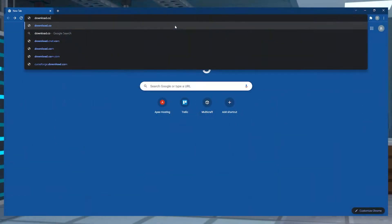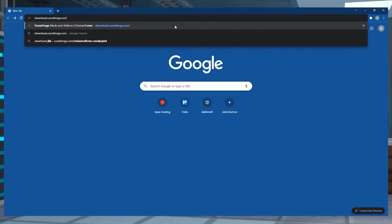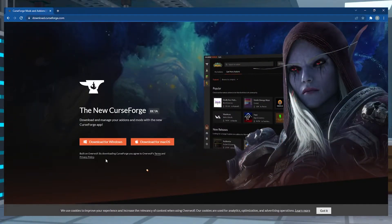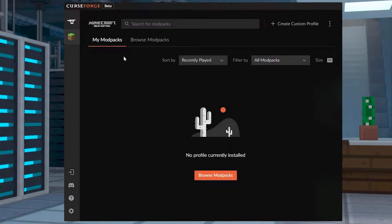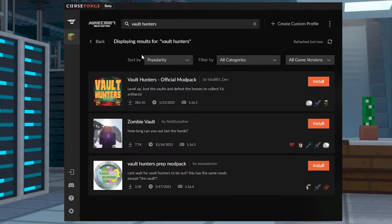To install it on your client, you're first going to want to head to download.curseforge.com in order to download the CurseForge app. Obviously you're going to select whatever your operating system is and download it from there. Once you've downloaded and you're in the app, you're going to go to the Browse Mod Packs tab. From here in the search bar you're going to type Vault Hunters as you did before, and one of the first and only things that should show up is Vault Hunters official mod pack.